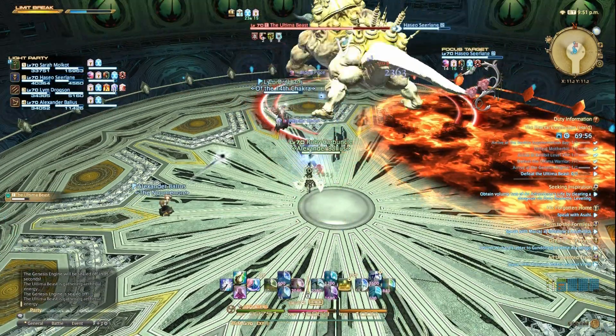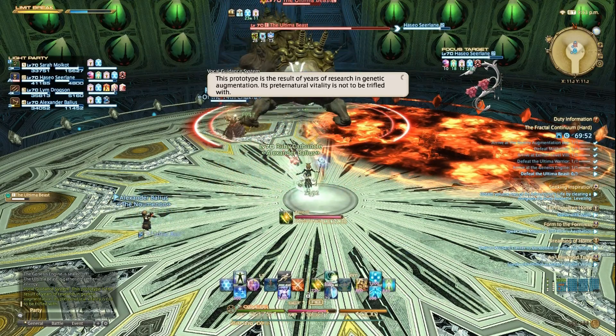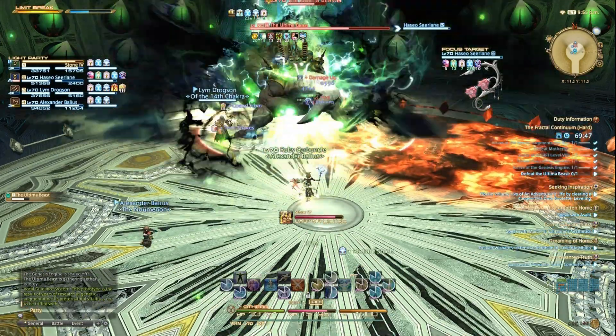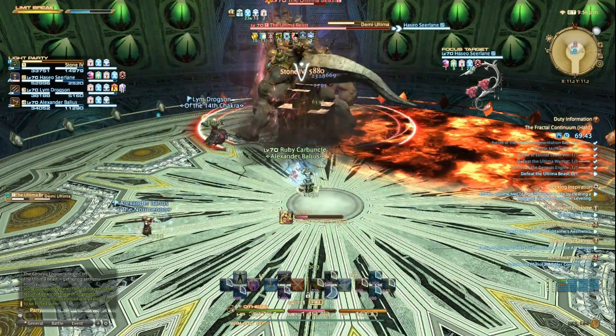Shortly after, the boss will use Flair Bourne Beast, which will increase his damage. Then he will use Demi Ultima — this is an arena-wide AoE that cannot be avoided, so healers should be prepared to use AoE heals.